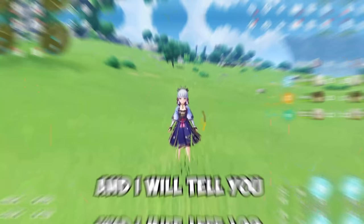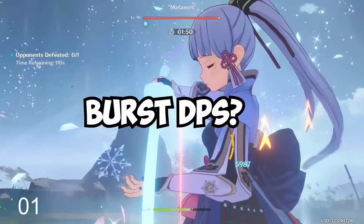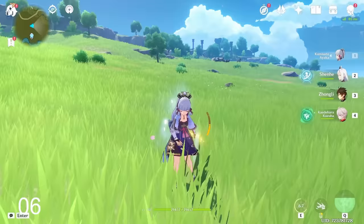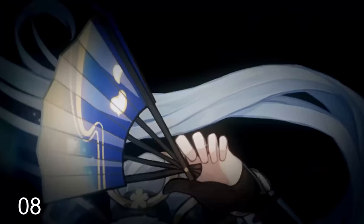Make your Ayaka busted — here's how in 30 seconds. She's the strongest on-field cryo DPS in the game as of now and can also be used as a burst DPS, since she is one of the strongest nukes in the game. Her burst makes up the majority of her damage, but Ayaka's charge attacks and elemental skill are very potent as well, enabling her to be a strong on-field DPS.